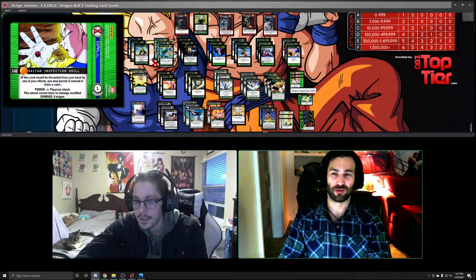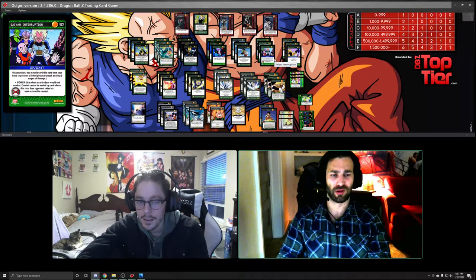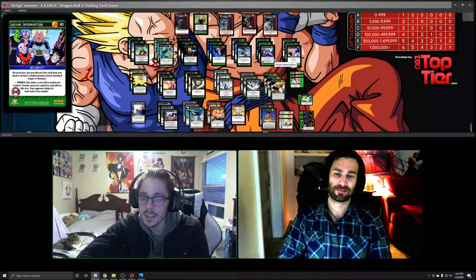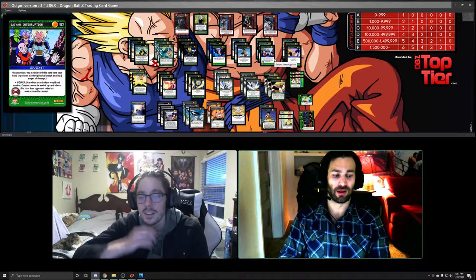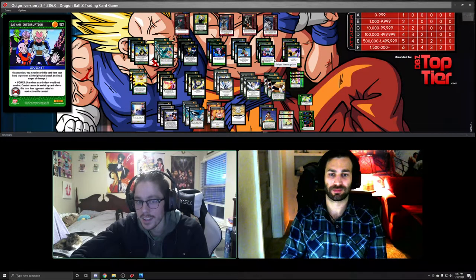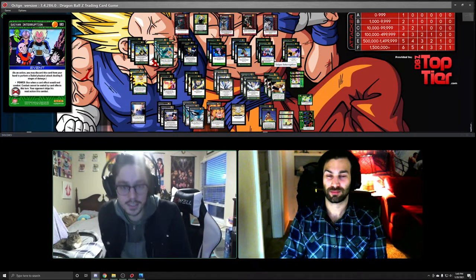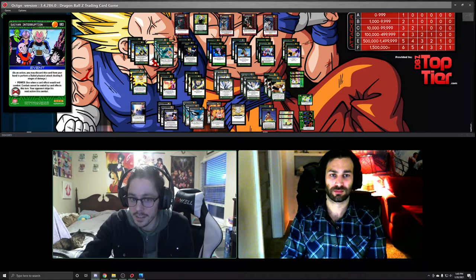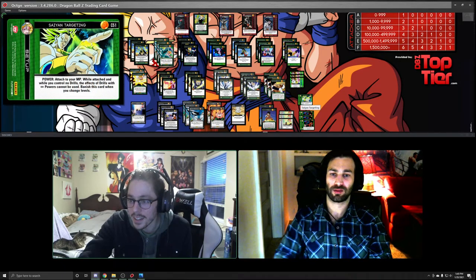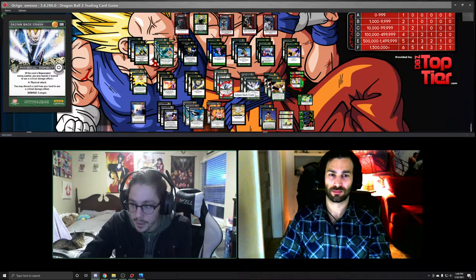Saiyan Inspection Drill is just utilization with the mastery. Saiyan Interruption is so much better than Suppressive Strike because it stays in your hand as an attack and stops combat end effects — it's styled, it doesn't vanish after use. It's perfect. I treat that card as an attack. It's there to keep staying in combat, same with Inspection Drill. And if I ever drop Backcrash into Inspection Drill — like if I get entered on and drop Backcrash and Inspection Drill — it's perfect.